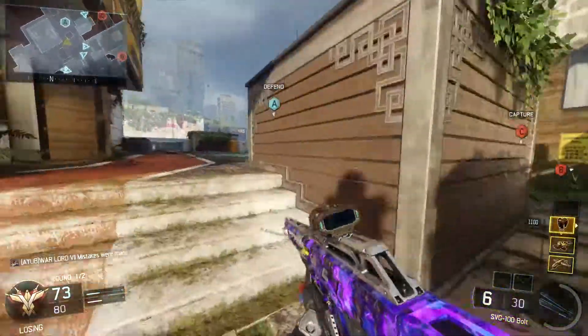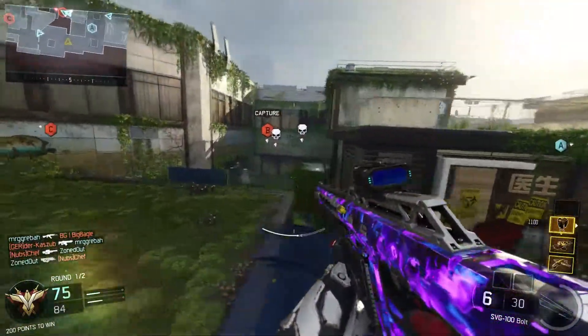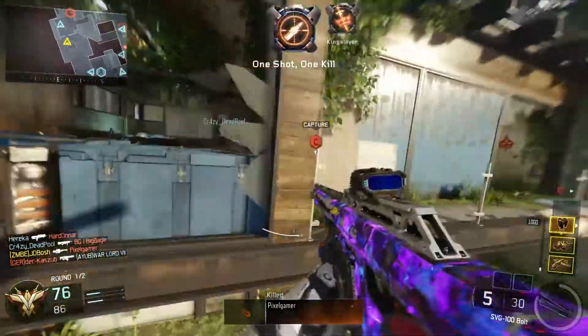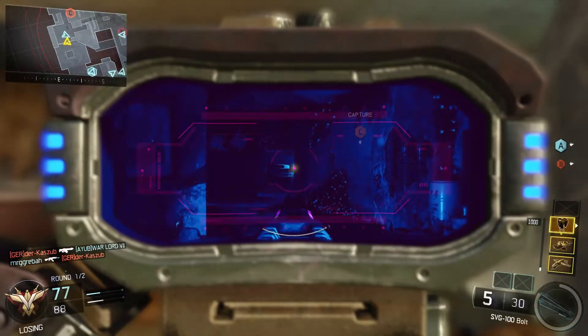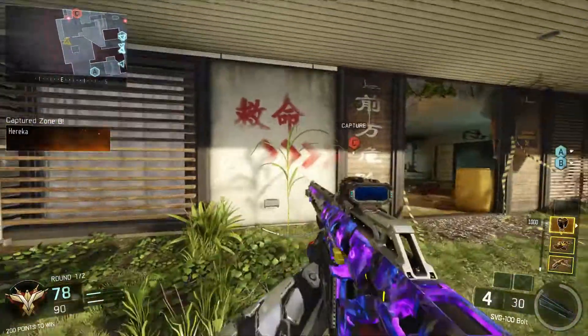Hive. I don't know what they were thinking bringing that in. Not only does it take a long time to get the Hive ability, but whenever you put them down and you die, that's it — you've lost them and you have to work back up all over again just to die again. It's pretty useless. You have to be the dirtiest camper to make those hives work.